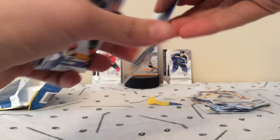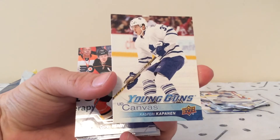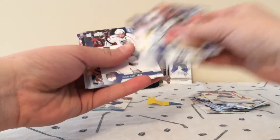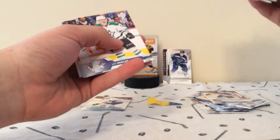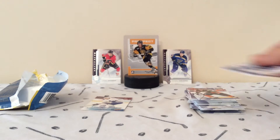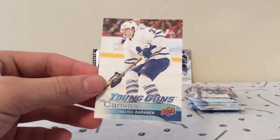So, super nice. It's a Kasperi Kapanen Young Gun, Canvas Young Gun. So that's definitely going to be the hit of the entire thing, most likely. This looks like we're going to have all base — and yep, the rest is base. Usually fat packs are worse than this, but today we actually got something pretty decent: Kasperi Kapanen UD Canvas Young Gun. Pretty sick. Let's just check the odds on that.